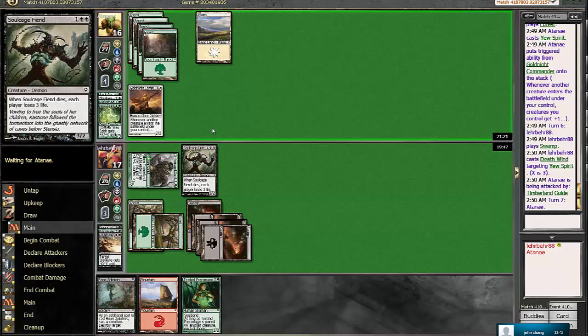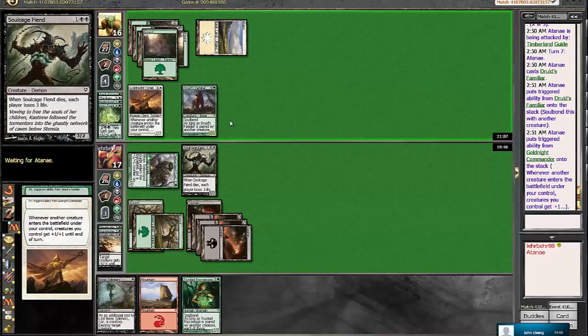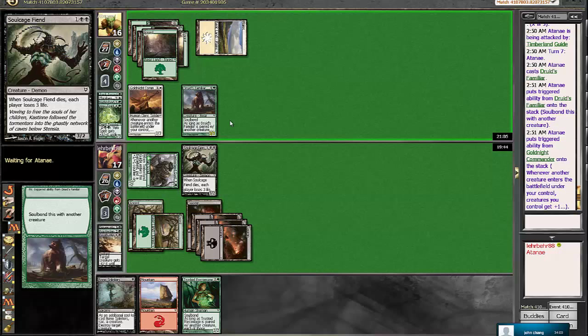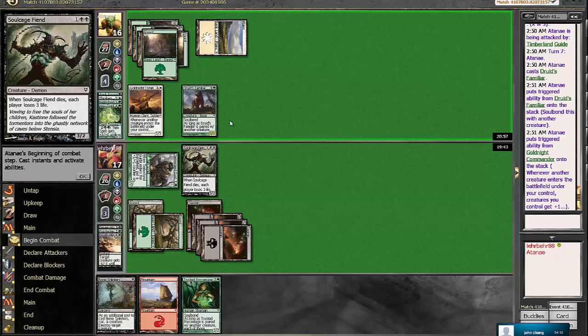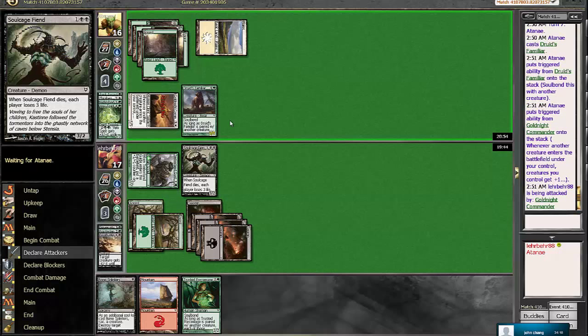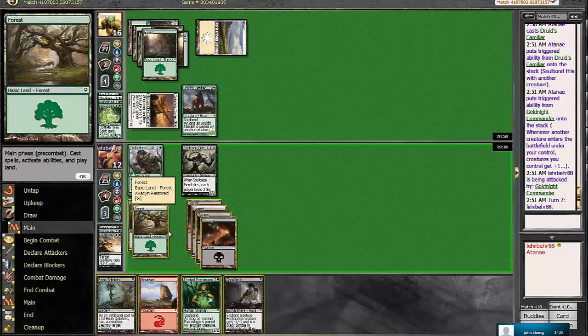I think if we swing in he will block. And then next turn we can always just Trusted Force Mage our Soulcage Fiend and then make it so that he doesn't have any good blocks to really do anything with. So I think this is the better play. And then next turn we can actually always Bone Splinters with our Timberland Guide since it'll be the weakest creature for us. I think that'll probably be the play. He plays Druid's Familiar and he'll swing in for 5.